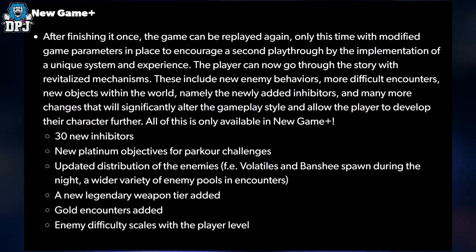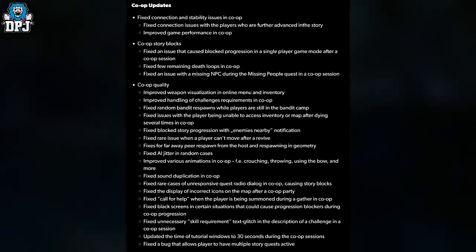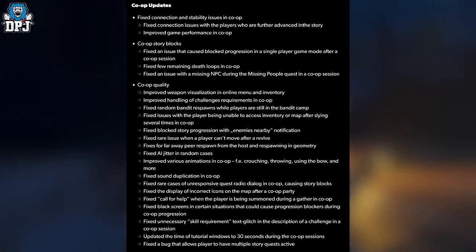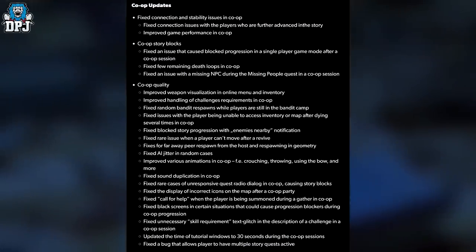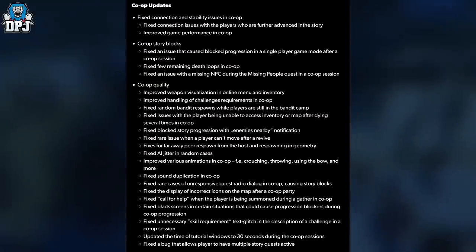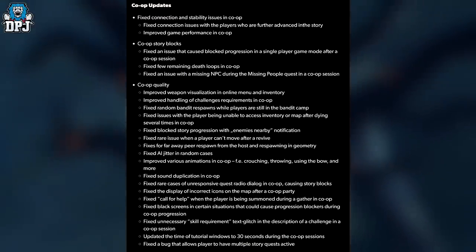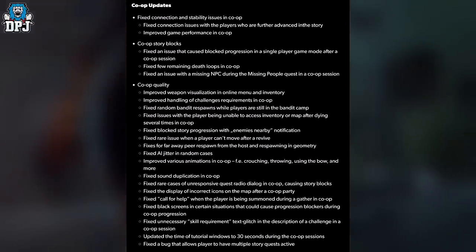We also have co-op updates, which from what I've quickly run through seem like a lot of fixes. Fixed connection and stability issues in co-op, fixed connection issues with players further advanced in the story, improved game performance in co-op, and addressed co-op story blocks. Also fixed an issue that caused blood progression in single-player after a co-op session, and fixed a few remaining death loops in co-op.